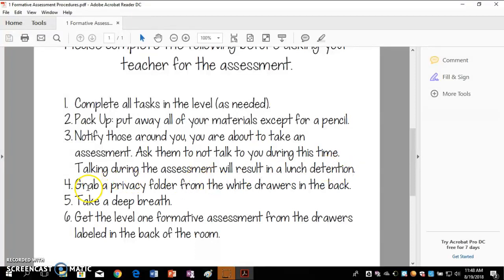Another great signal that's going to tell everyone around you, including myself, that you are taking an assessment is a privacy folder. You're going to get one from the white drawers in the back of the room — they're labeled. You'll grab one and set it up as you're packing up, so you'll have a pencil and the privacy folder to show those around you that you're taking an assessment.